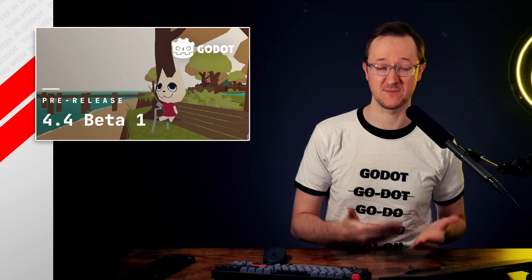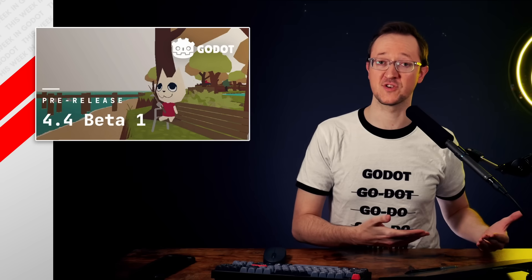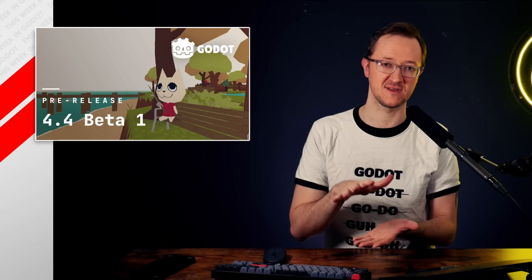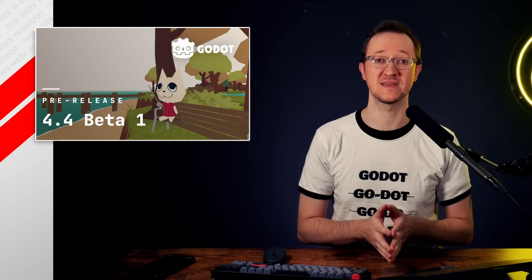One of the bigger additions, actually sponsored by W4 Games, is the Game Embed tab. In the past, the Gato Engine ran a new window for that, and that created some frustrations with clicking on and clicking off — it was layered on top of the editor. It wasn't the best. Now you can run your game in the editor with the Game Embed tab.